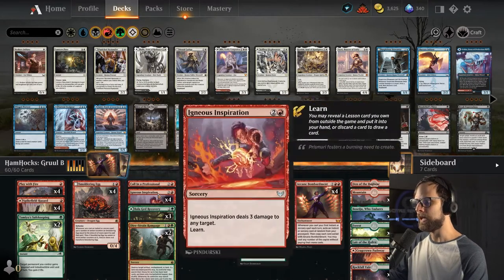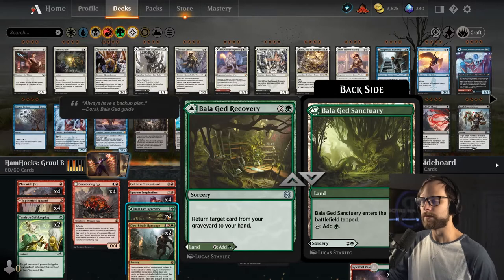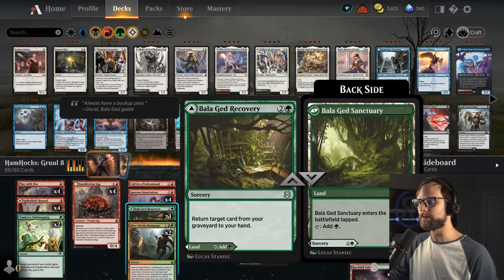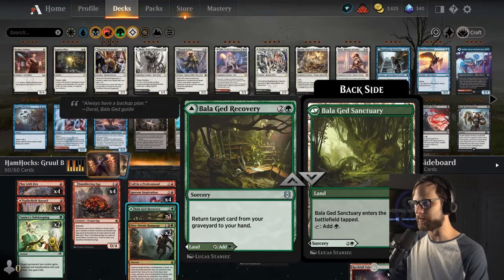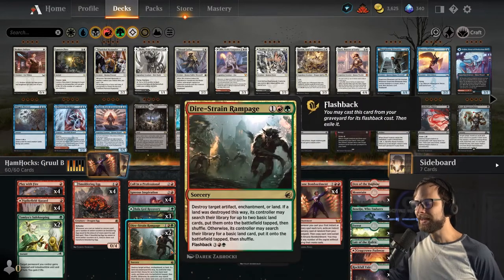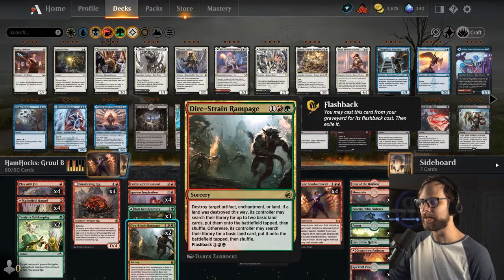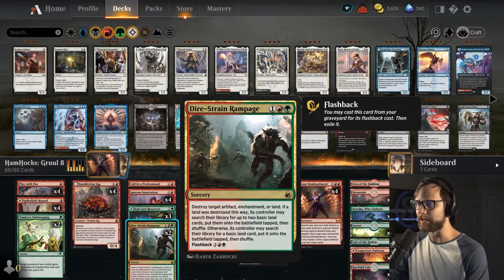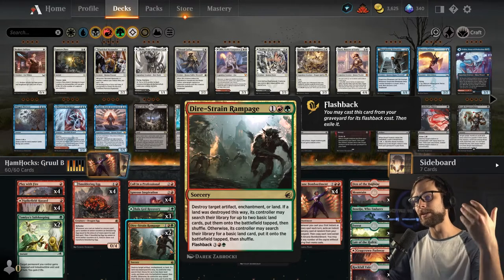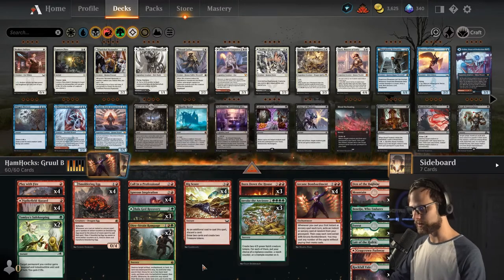We have Igneous Inspiration which opens up the sideboard option. Balogad Recovery is a crucial card for the deck because we can bring back whatever we need — one of our threats, an Arcane Bombardment, a burn spell, whatever — and it also increases our land count. Dire Strain Rampage is kind of the ramp for the deck, which is nice because it deck-thins you and gets you further in. Later in the game we can blow up artifacts, enchantments, or lands on the opponent's side once we've gotten to the Arcane Bombardment and start replaying it every turn.